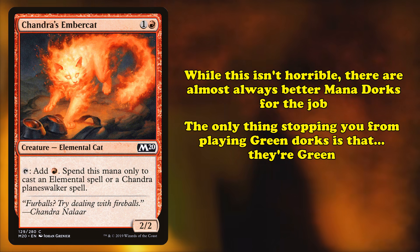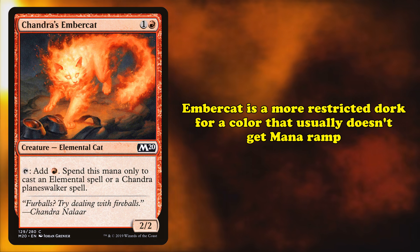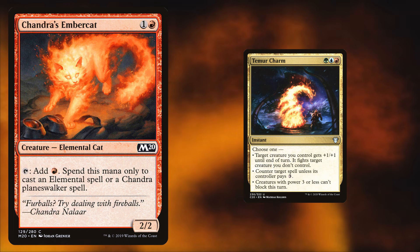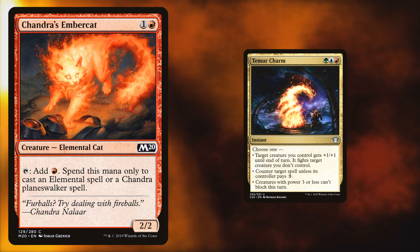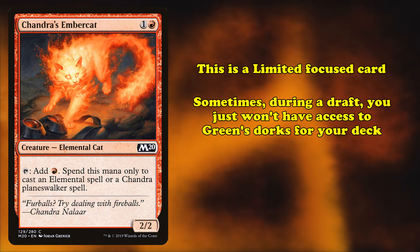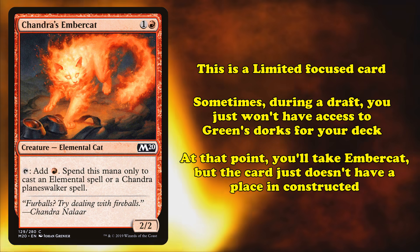You could just be playing better mana dorks that work with all those cards. The only thing stopping you from playing green mana dorks is that those are green — if you're a mono-red deck, you can't play them. So Ember Cat is a more restricted version of a mana dork for a color not known for ramping. The set it was printed in, Magic Core Set 2020, had an elemental theme in the Temur colors — green-blue-red — which has green in it. So there's no real reason to play Ember Cat, especially when the deck had access to cards like Risen Reef. It's another limited-focused card with no real use in constructed.